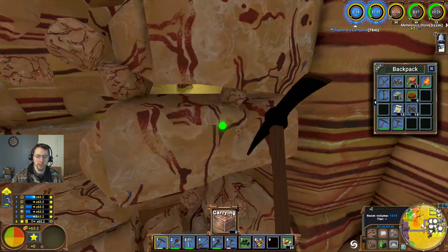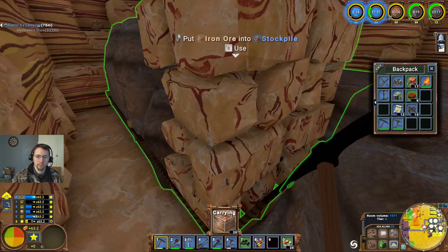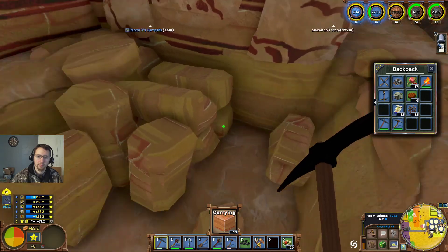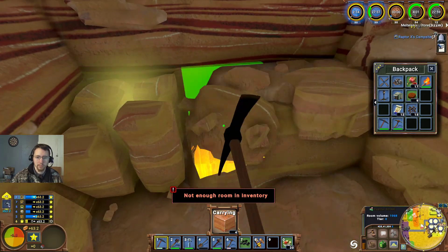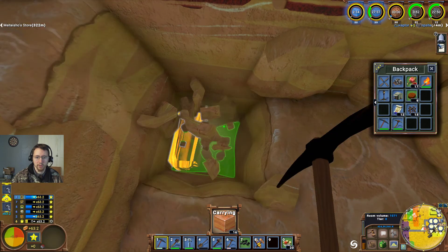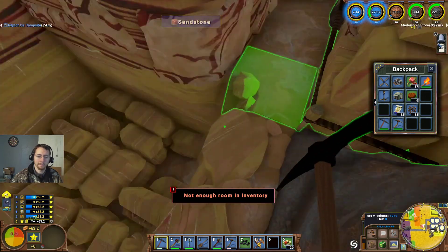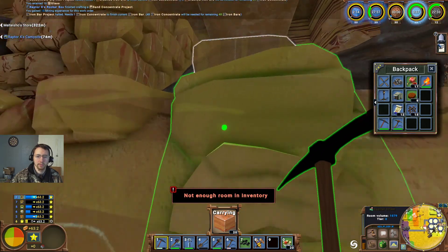We need to put them into the actual storage. I'm going to go ahead and just start mining out a 3x3 area here, down a little ways, and we'll leave that as our entrance back out. Smelting is chugging along quite nicely now that we've got the blast furnace — that's always a massive boost to production.